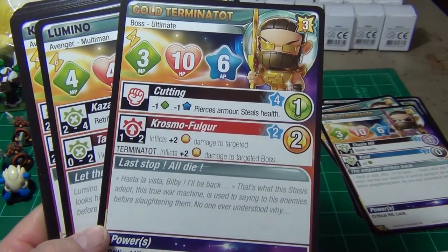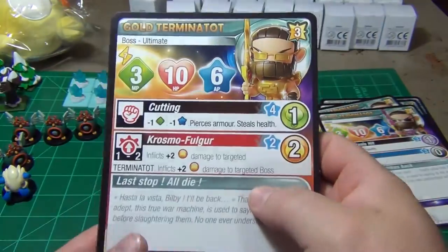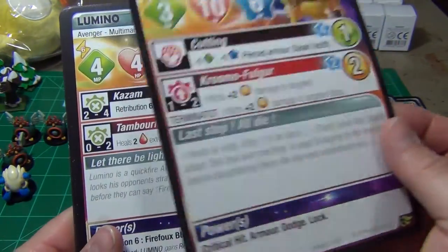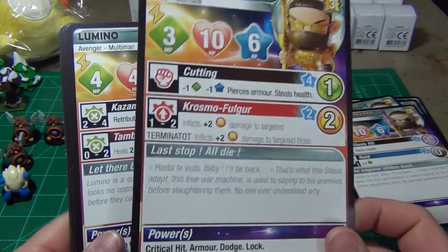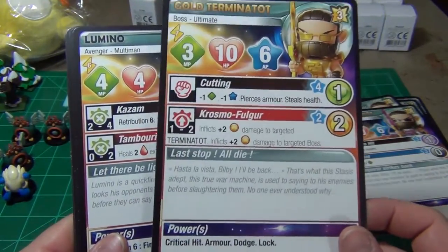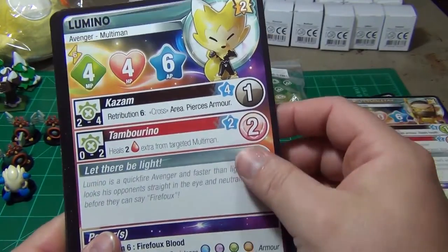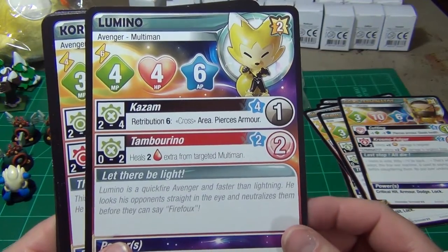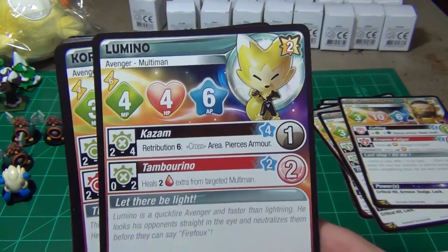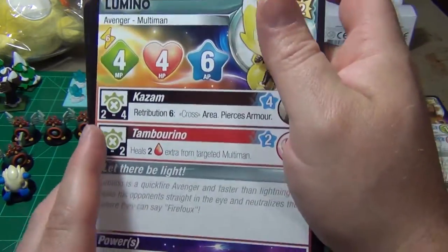Gold Terminatot is extremely hard to get — I believe you have to play a game with the creator of the game or something to that effect. He was not available through the Kickstarter; they have some sort of special means to get him, very rare. Then we have Lumino, and the next six cards are going to be part of the multi-man expansion, which can be bought separately, so it's not a promo figure.